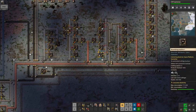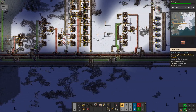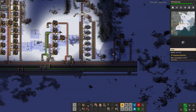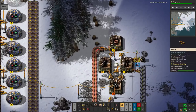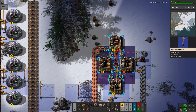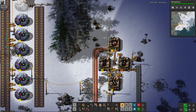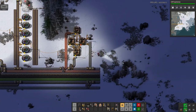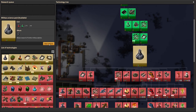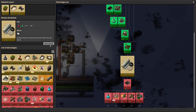Somehow I missed replacing that burner assembly machine with a real one — so that's fixed now. Let's let there be light. Now that I've got these nice big shiny poles I can start using them around here. It's always worth picking up those meteors where they've come down, because they do have some useful ore in them.